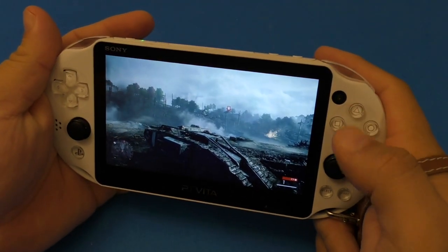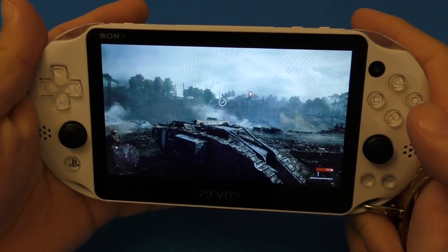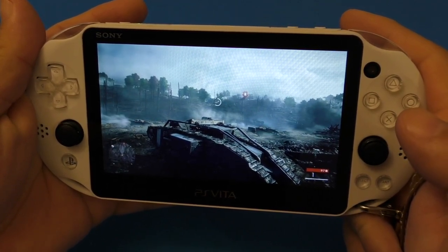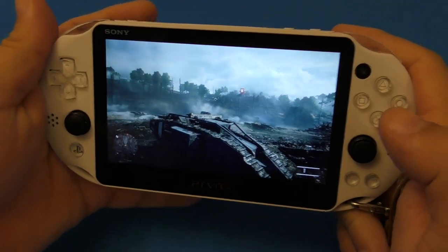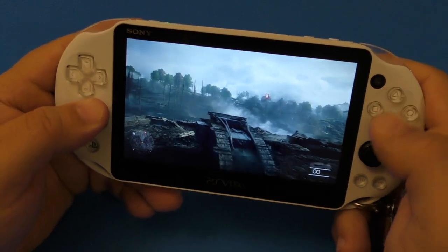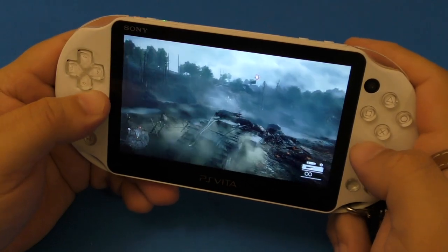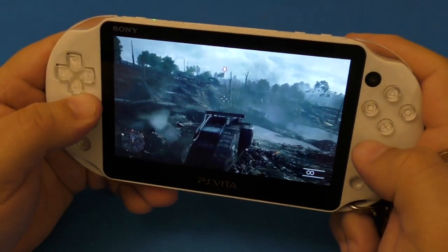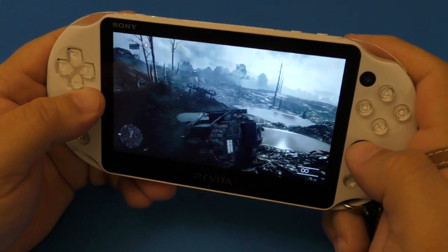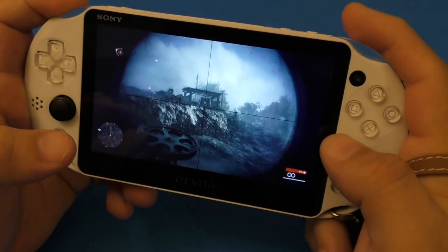Over here, with the rear touchpad, to repair your tank you just press on the left side rear touchpad. And like you see there on the screen, it's repairing the tank. So when you use tanks, you've got to do this constantly because you're getting hit from everywhere — by missiles, by normal guns, by cannons from other tanks. Sometimes you just got to retreat and repair yourself. Right here, like you see, we got hit by a missile.